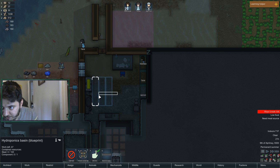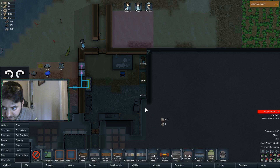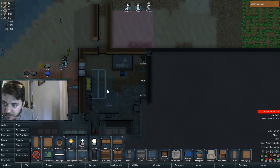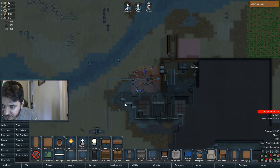Hold on — these are built in the wrong spot, cancel these. I can't put a chair there. Do something like this. We'll need a power light in here — I don't know if we have enough sun lamp power to do this, that's the problem. That's what I'm actually worried about.